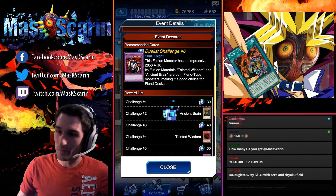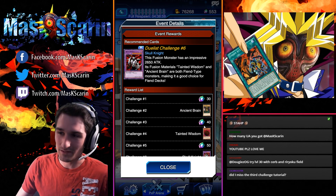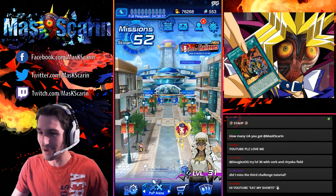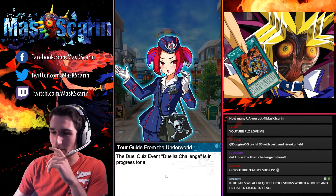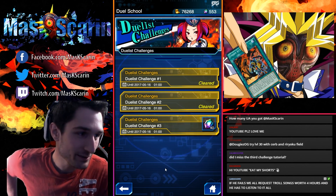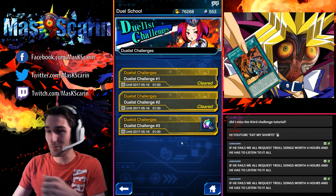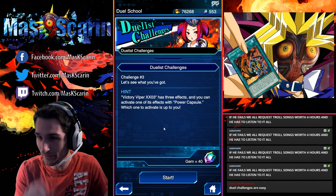Once again we have an event going on right now where they're posting new Duelist Challenges every day. We're going after Tainted Wisdom and 40 Gems. We're hanging out with the Shizu and we got the Tour Guide from the Underworld. I've heard these ones are a lot harder than yesterday, and yesterday's had me on the ropes. We've got Duelist Challenge number 3 — let's see what you got.